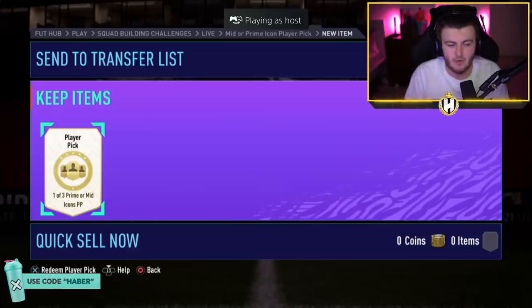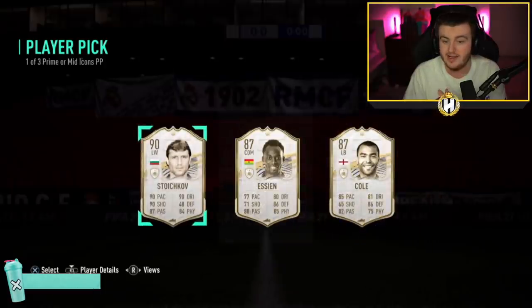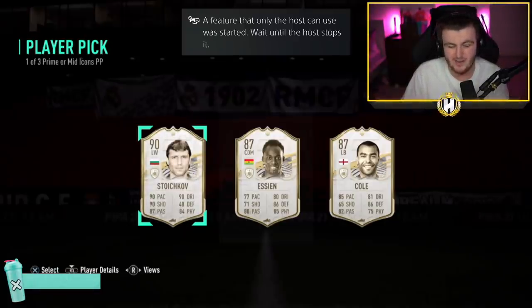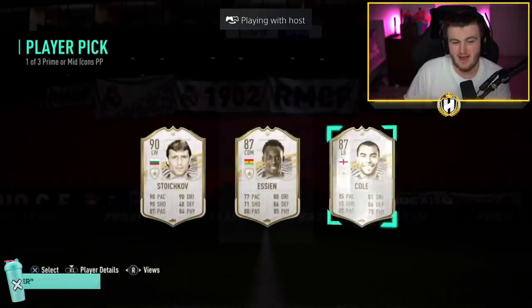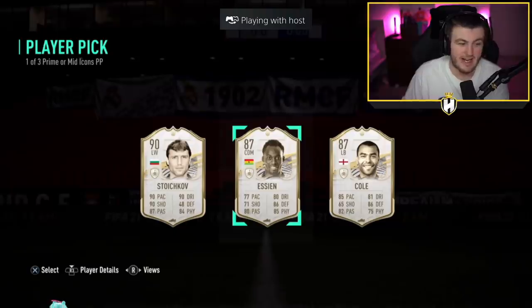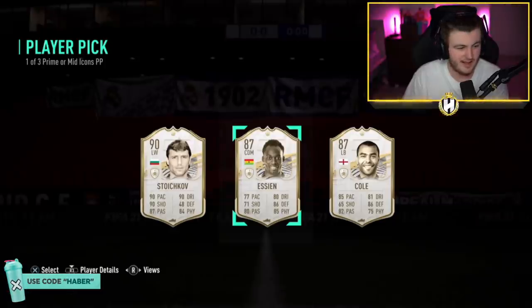As long as you get at least one decent prime it's not the worst in the world, and most good primes are endgame as well. Stoichkov — Stoich is not bad, you know? It's not great but it's not bad. Essien's also okay. Cole is a bit meh — Prime Cole would have been a lot nicer. Stoich is not too bad. I feel like Stoich is probably the pick there — starting left wing, playing striker in-game. No one really amazing there though, which is kind of frustrating.